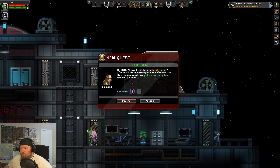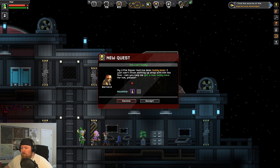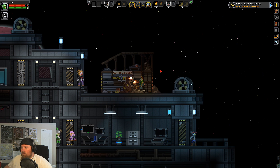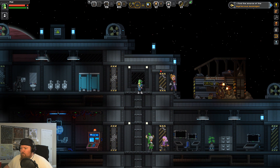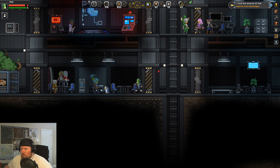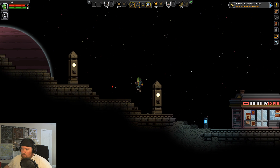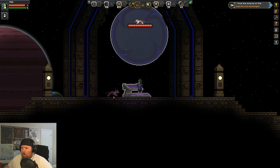'Little Dipper lost his dear teddy bear. I just can't finish setting up shop with him like this. Can you help me get a new teddy bear for him please?' Sure — I don't know how I'm going to go about doing that. Nobody gave me directions. You guys follow me and then he runs off. I'm gonna go back home — oh, can you come with me?